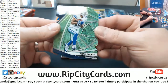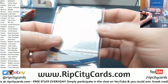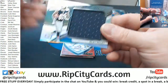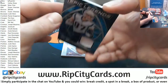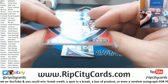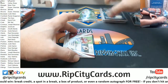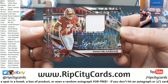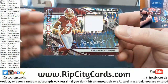Die-cut Amari Cooper. Riley Ridley to 199 jumbo swatch. The Gronk epic legends swatch to 275. And five out of eight Dwayne Haskins Redskins, five out of eight with the white ink.